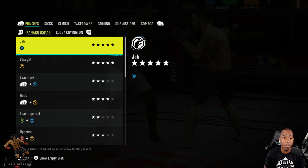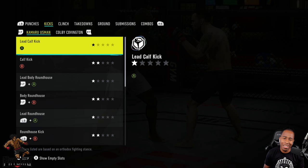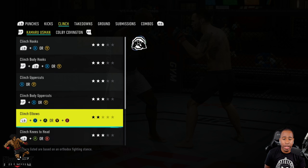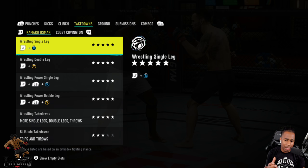Going over his kicks — Kamaru Usman isn't a kicker, I wouldn't recommend throwing too many kicks unless it's a calf kick. His clinch is fairly even, most things are level three, though clinch elbows are level two. Going to the takedowns — it's five stars everywhere.